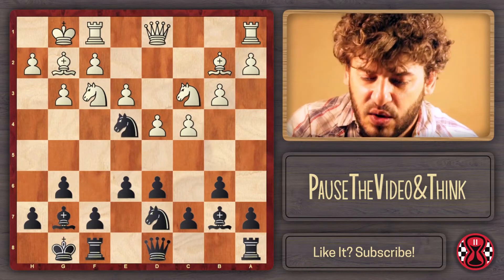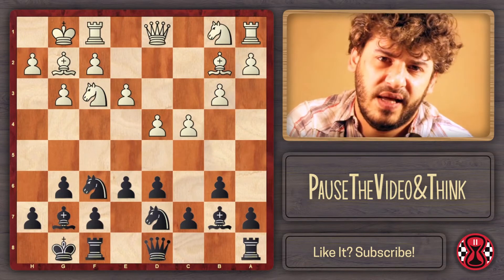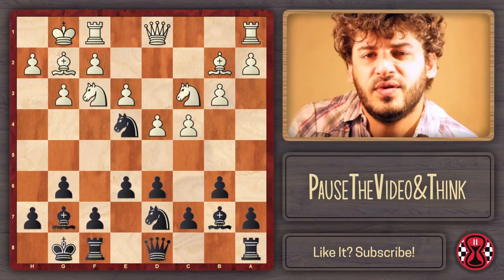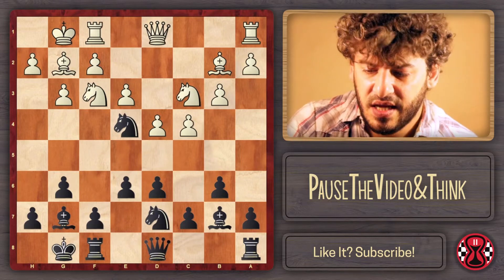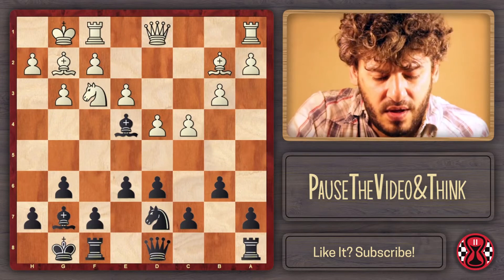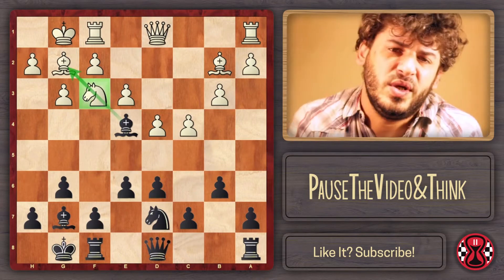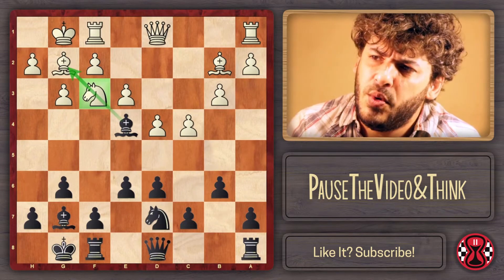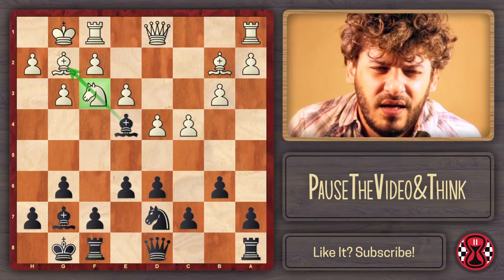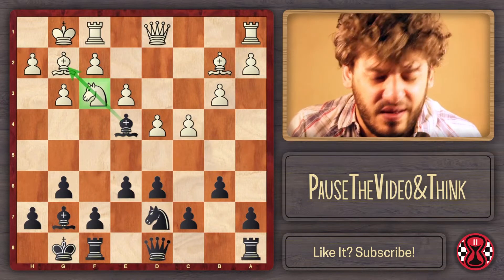Knight c3 — we're going to see a lot of this move. Once white places the knight on c3, we oppose that knight and try to exchange it. After knight takes and bishop takes, we already have this first exchange, and now if at any point this knight moves, we will be able to exchange the other bishop. So we're going to have a really peaceful action. We don't have to worry about anything for white.